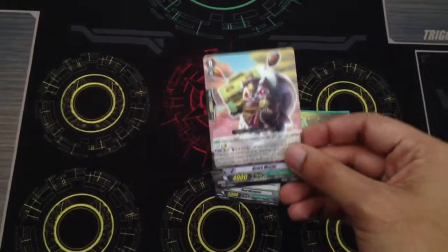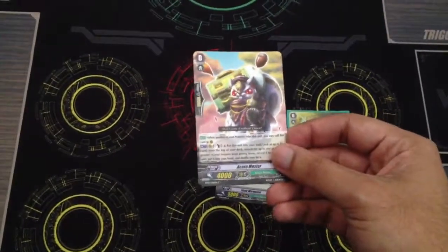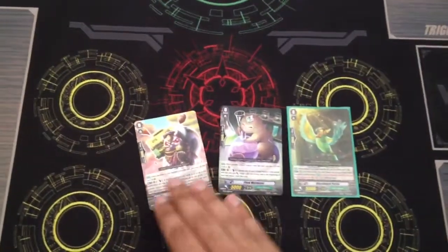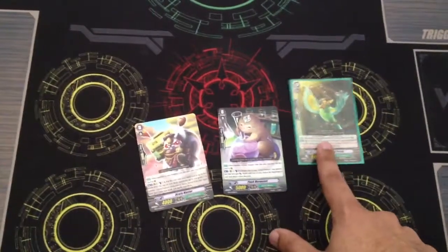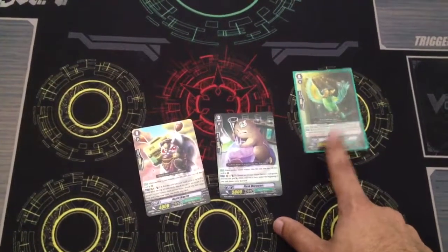And then some people may run Acorn Master. This is the Grade 3 searcher of the clan. You Counter Blast 1, put him into soul, and then check the top 5 for a Grade 3 unit and add it to your hand. Like I said, all three are viable, all three work, but I just prefer the Parrot because I want to go for that early mid-game hand advantage.